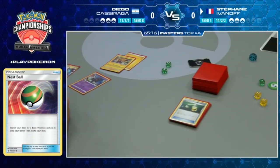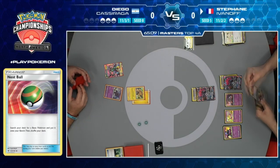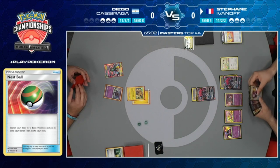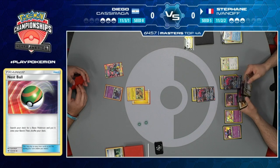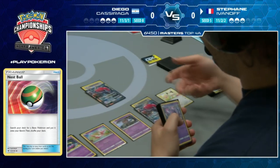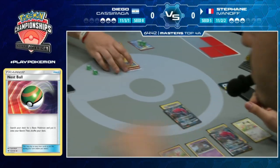Diego is still fighting but hasn't played a Supporter card. We see a Headache, a Stretcher for Meowth, trade the Seal. Another Guzma goes to Stefan's hand, pretty much solidifying the game. Stefan has the Guzma - brings up the Zoroark just in case Diego has an Ace Rolla.